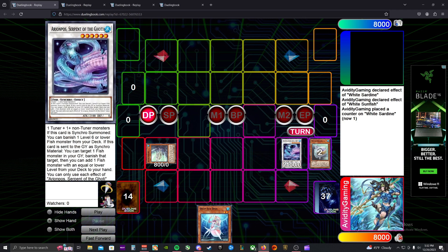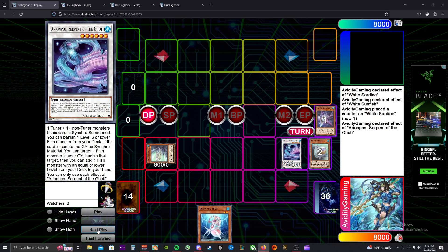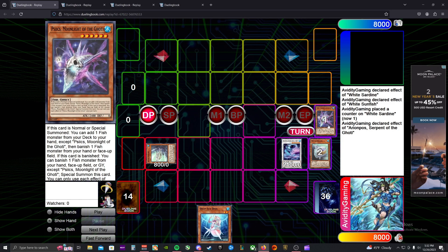This gets the Serpent Goatee Synchro out. When this card is synchro summoned we can banish a fish from our deck — we're going to banish Moonlight Goatee. This is a new fish from the Phantom Nightmare set. When this card is banished, you can banish a fish from your graveyard, field, or hand and add a fish from your deck to your hand, or banish a fish from your grave, field, or hand and special summon this card, then on summon add a fish from your deck.